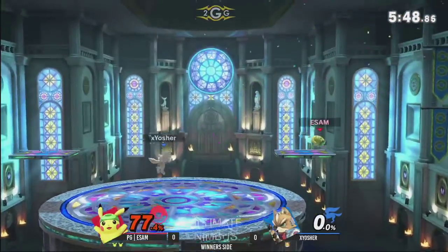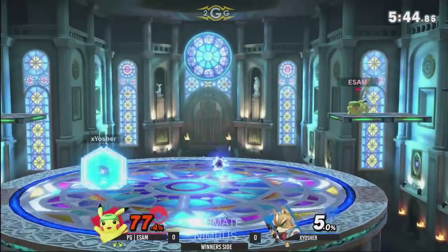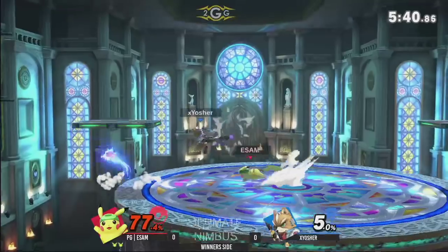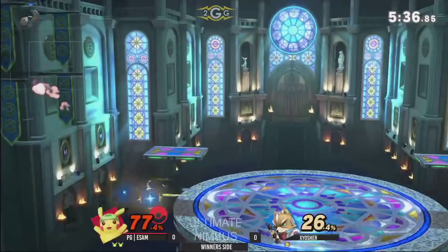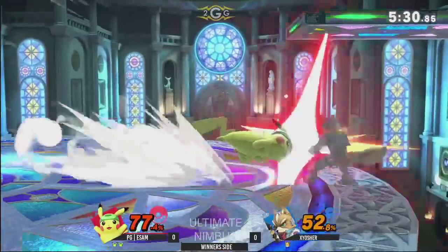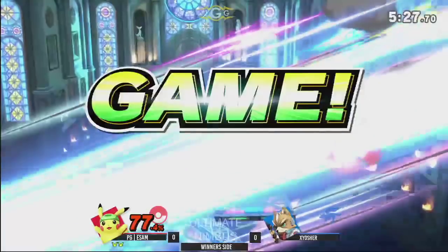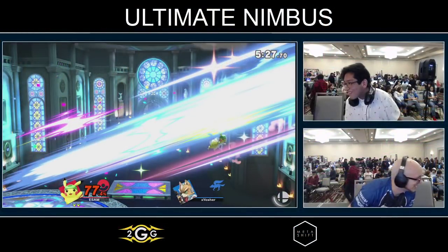That shine stall not working out for Exyosher. Esam just doesn't care — he just went in. It's kind of interesting that he went for a shine stall; I'm not sure what Exyosher was expecting from Esam. He was probably expecting an immediate side beat, and Esam just went and caught up immediately. But there's the thunder to take out the stock — he even got the spike hitbox. Take game one.